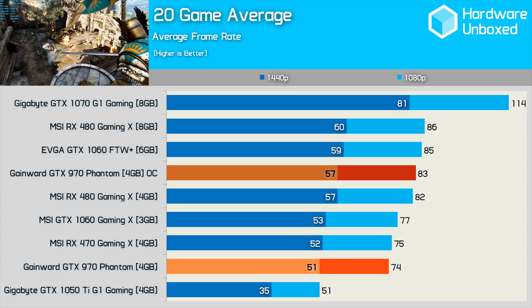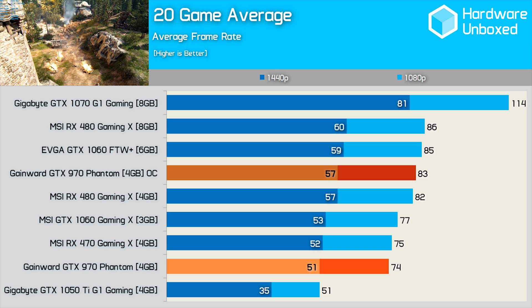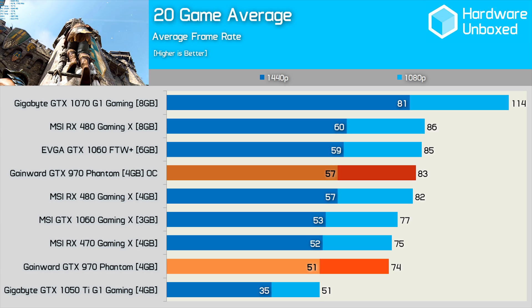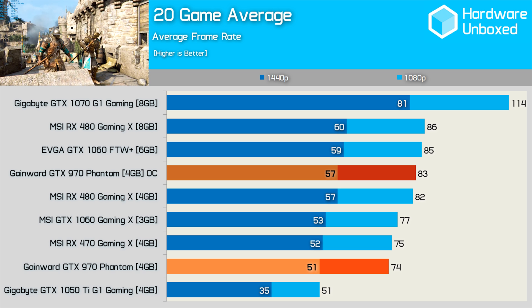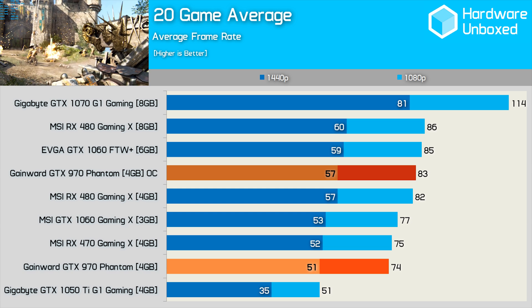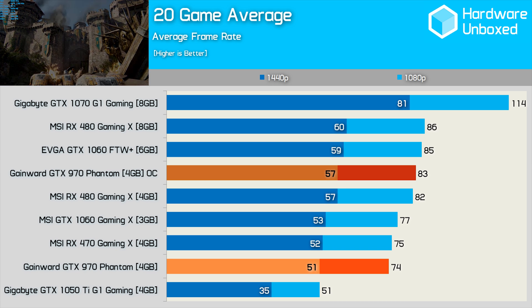Now that we've looked at how the GTX 970 performs across 20 modern games, let's tally up the results. The Gamewood GTX 970 Phantom delivered similar performance to the RX 470 out of the box. Once overclocked, we saw a performance boost of 12% on average, allowing the GTX 970 to match the RX 480 4GB while falling slightly short of the GTX 1060 6GB. Those GPUs do have a bit more headroom left for custom overclocking — taking the RX 470 up 10–15% would place it on par with the overclocked GTX 970. So the GTX 970 now performs similarly to the RX 470, a graphics card that sells for around $170 US or $270 Aussie today.